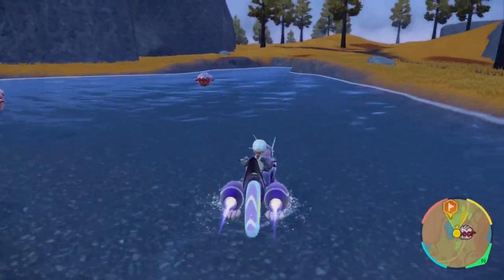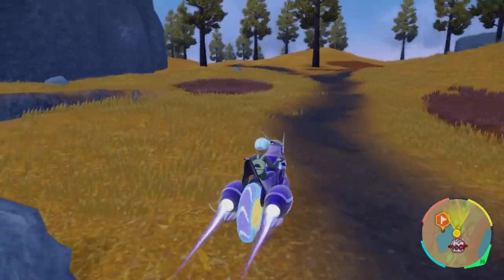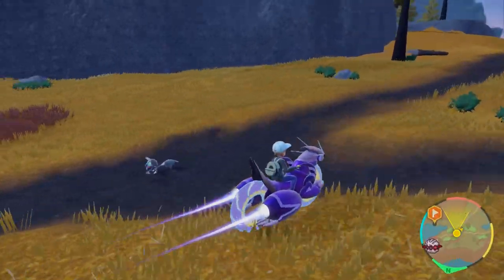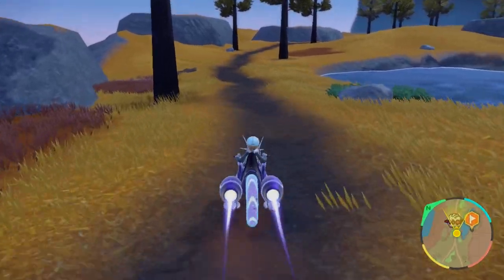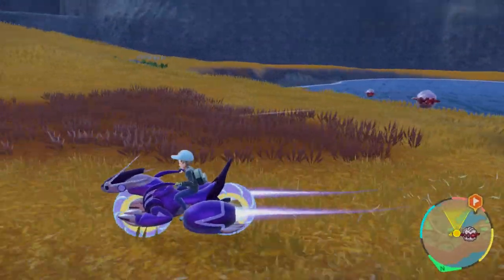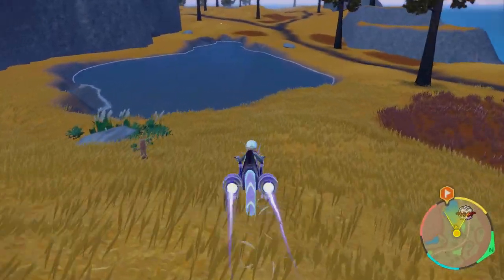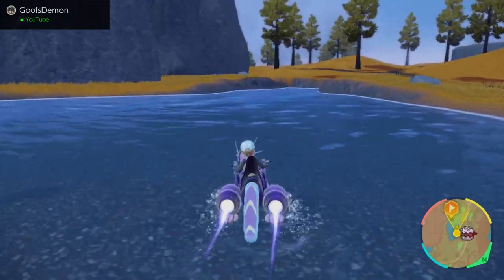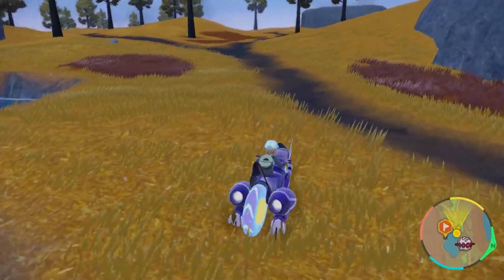Go to the Mass Outbreak and literally just run around back and forth, de-spawning the Pokemon and spawning them back in. Pokemon de-spawn very quickly in this game — you can get 20 feet away and they all disappear. Just run back, check if it's a Shiny, then leave again and keep doing that over and over. That's how I got the Shiny Fortress in about 15 minutes using a Bug Sparkling Power. You can battle them or use auto-battle if you want, but the easiest method is just running around de-spawning and re-spawning them.